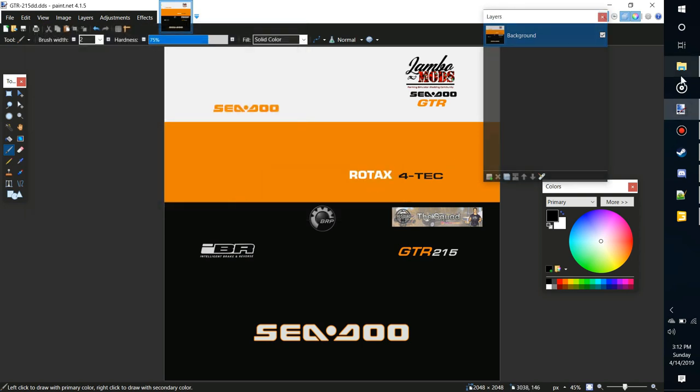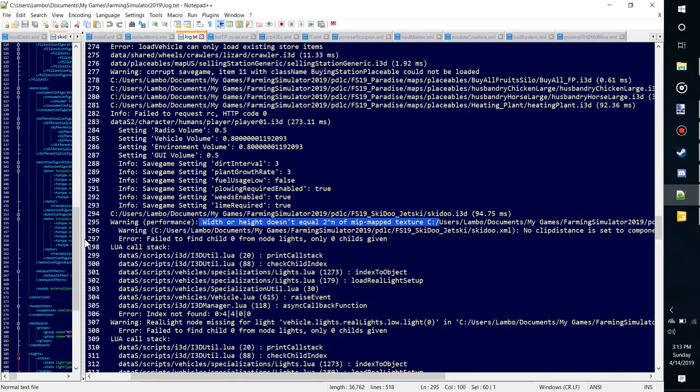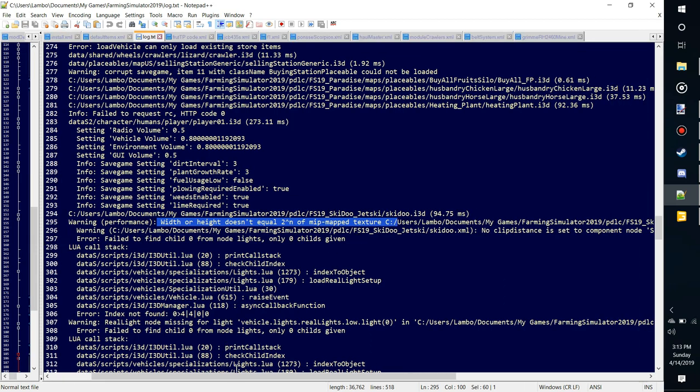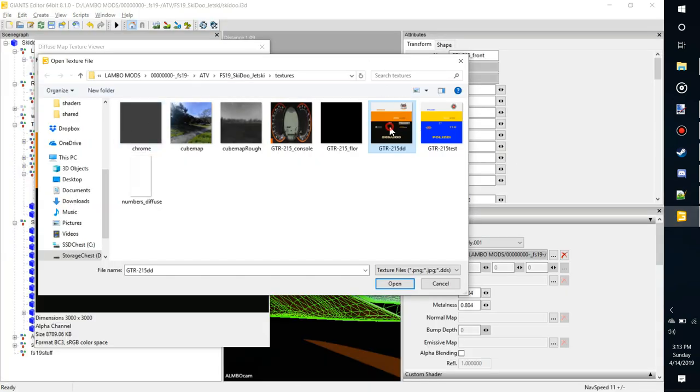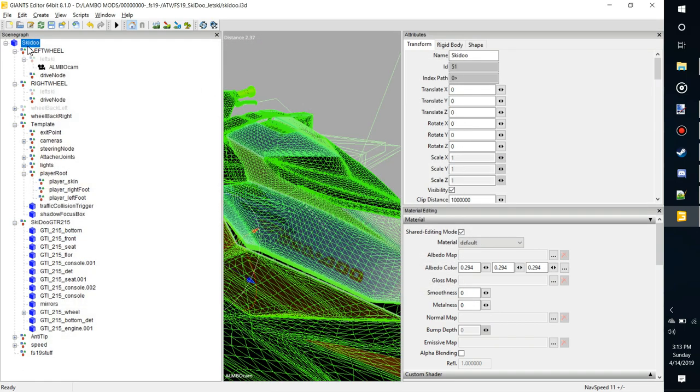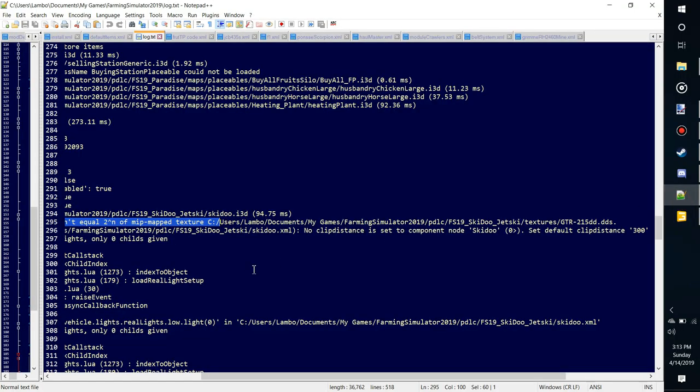Saving — boom, should be done. This is mainly just tackling some errors on this jet ski. Next error: 'no clip distance set for node Ski-Doo, set clip distance to 300.' So we find node Ski-Doo and set clip distance. Clip distance is how far away this thing is before the game loads it visually. If you put a huge number, you'll be able to see it all the way across the map and it'll cause major issues. So let's just put 300.